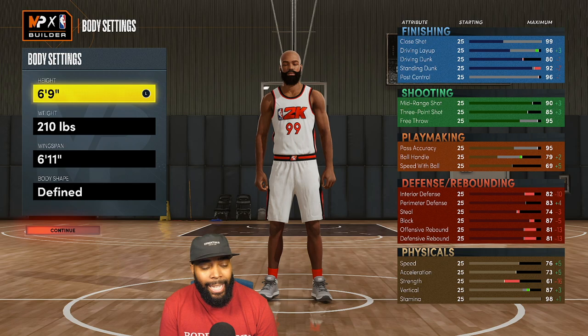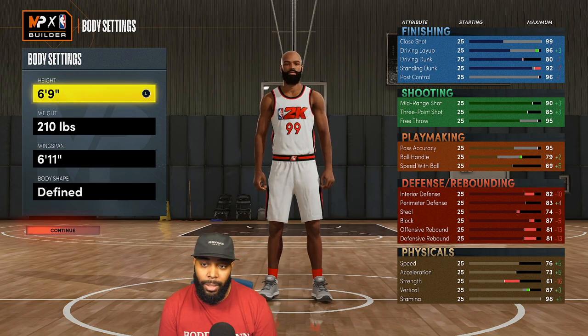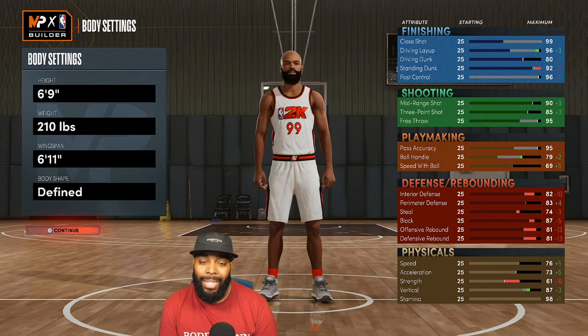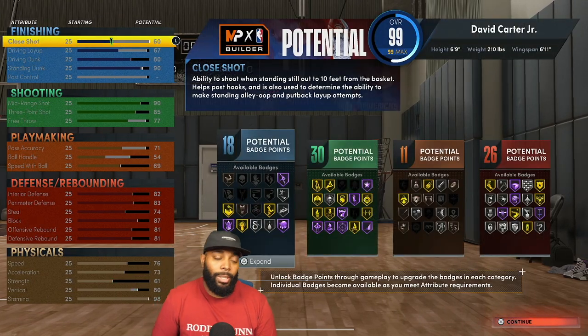The height of this build is going to be 6'9". I decided to go 6'9" because I still wanted to get Posterizer on gold, still wanted to be a lightweight, and have a pretty nice wingspan to defend passing lanes and hit shots. The body shape is 'Defined' because I'm a toothpick — I could have gone 'Built' but decided not to.